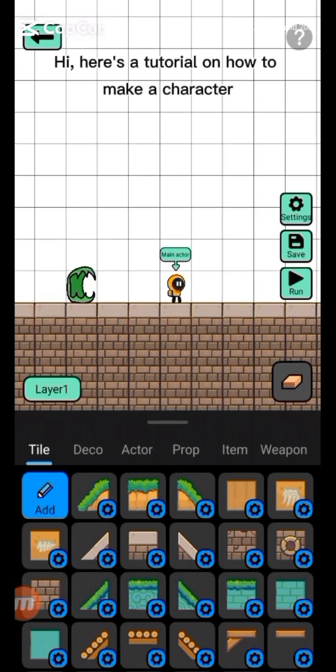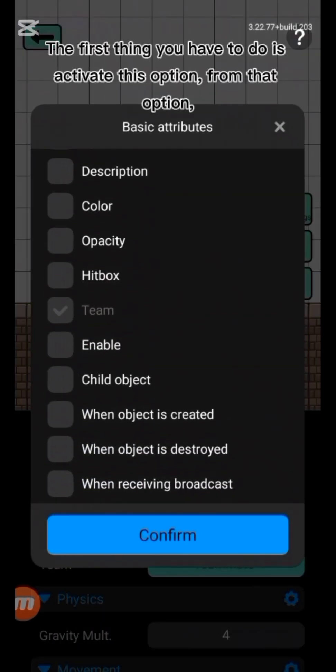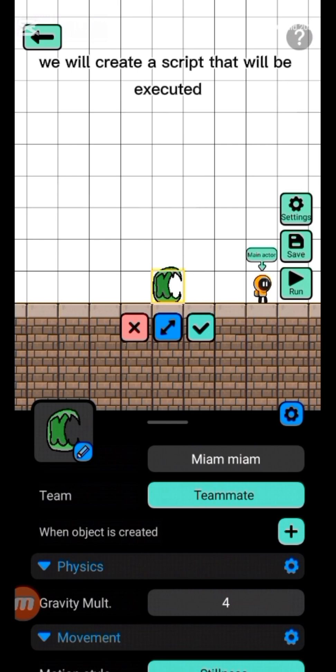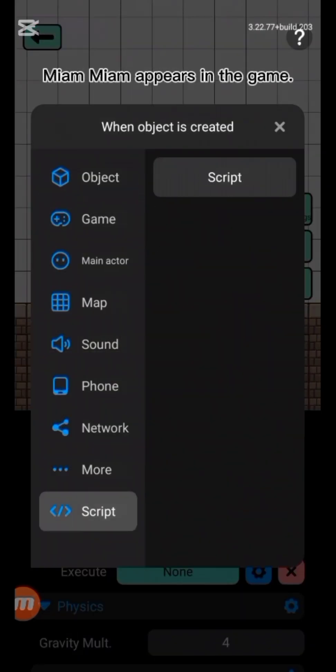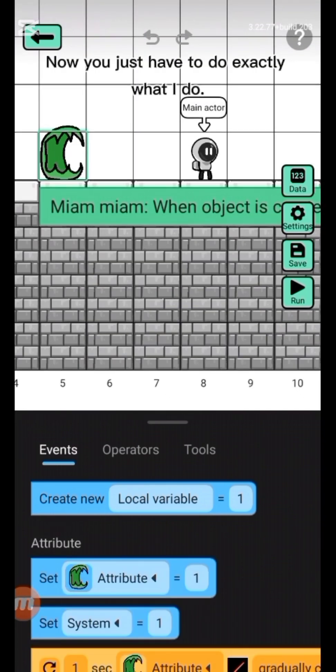Hi, here is a tutorial on how to make a character chase the player with a physics-based movement. The first thing you have to do is activate this option. From that option, we will create a script that will be executed when the character called Mew Mew appears in the game. Now you just have to do exactly what I do.